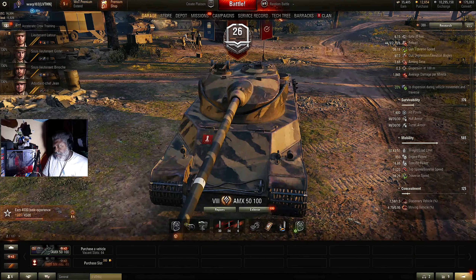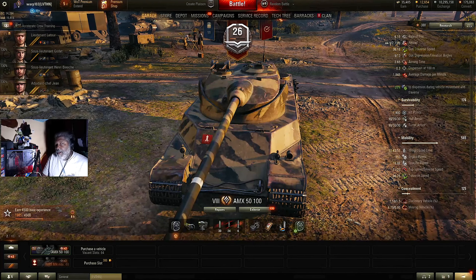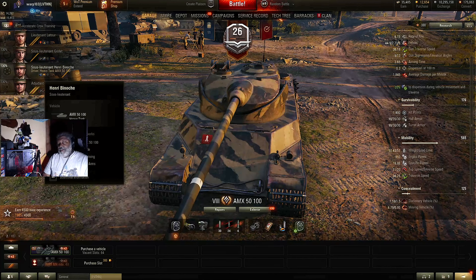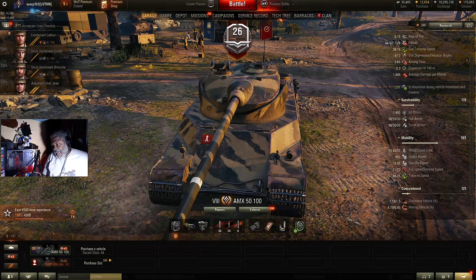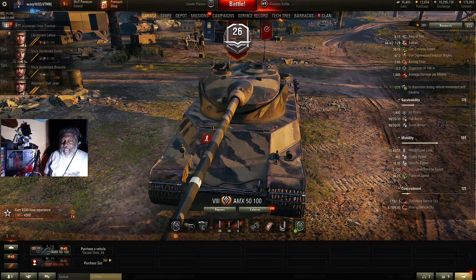You want to spot, then pull back until you're unspotted when you shoot. At the beginning of the game, get to a location where you can put your first clip to work. You have to be close enough to the battle to get your first clip off, but not so close that while you're reloading - because it takes a long reload - you're constantly spotted. You really do not want to go aggro in this tank.